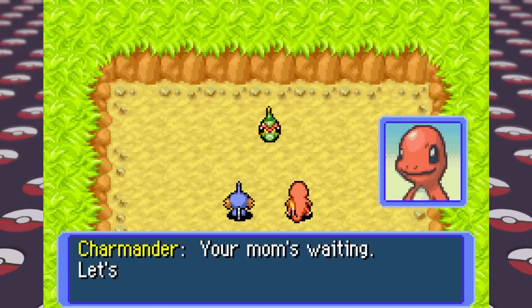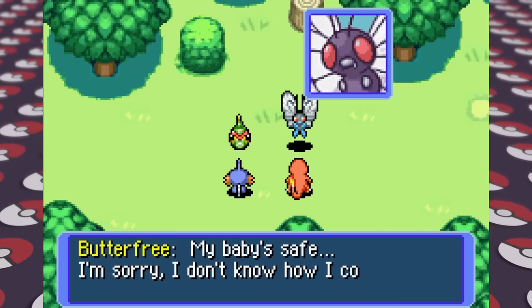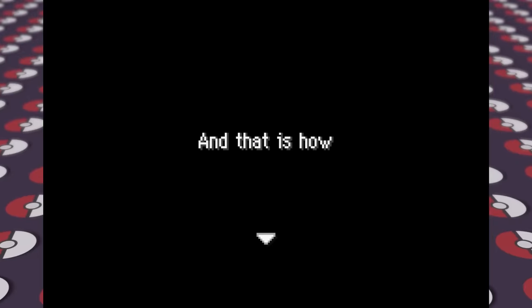Our partner Charmander is so excited that we got our first rescue and wants to form a rescue team with us, which is a big deal in this Pokemon universe. I decided to name our rescue team Subscribe, then head back into our home and rest up.